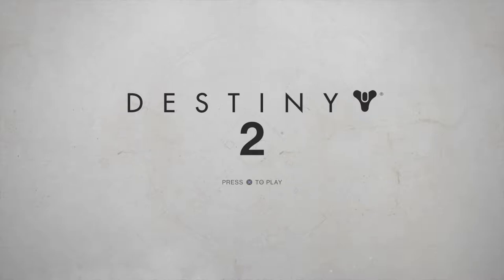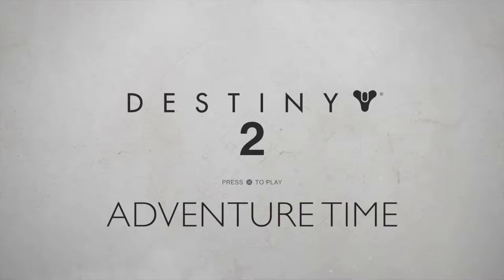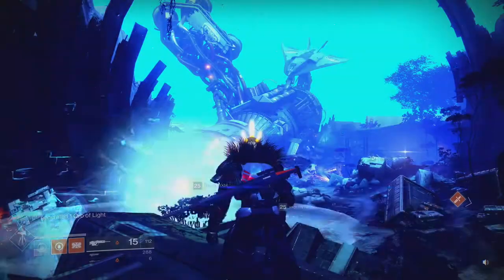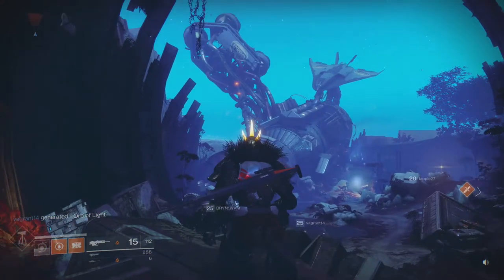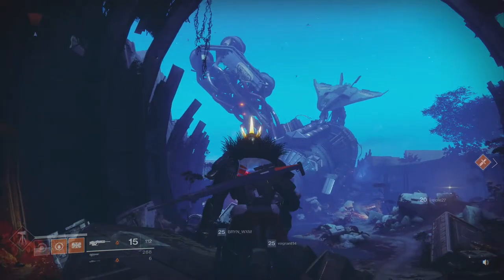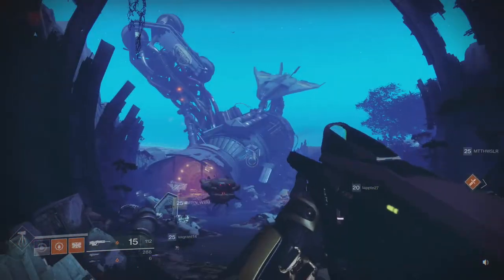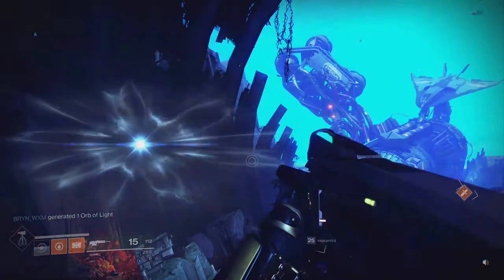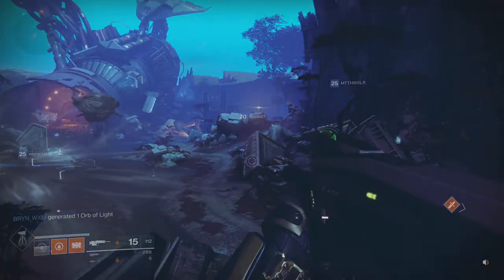Hey, what's up everybody? My name is Trophy Nuts the Babbling Belgian, and welcome back to Destiny 2 Adventure Time. For the first time in this series, we're on Nessus. We're actually right next to the Exodus Black, which is the lovely space station you can see over there. It's also the home of Failsafe, the charismatic faction leader on this planet.